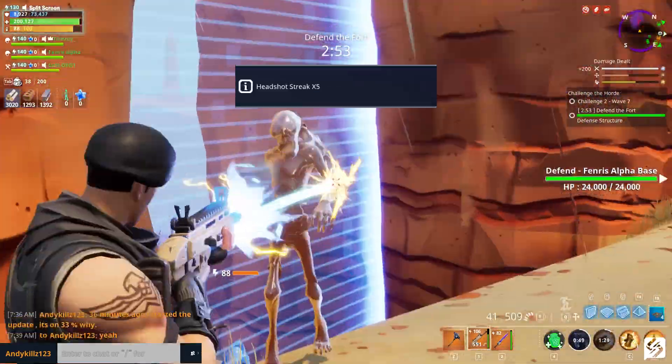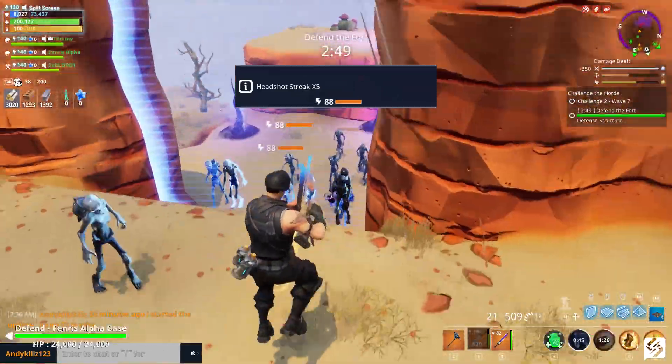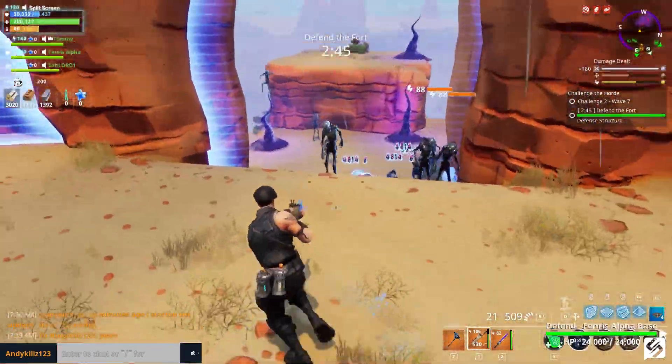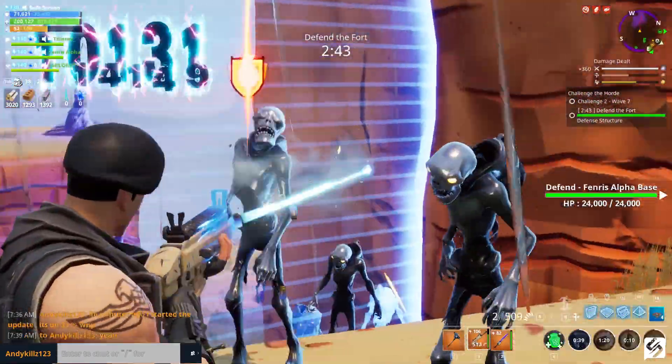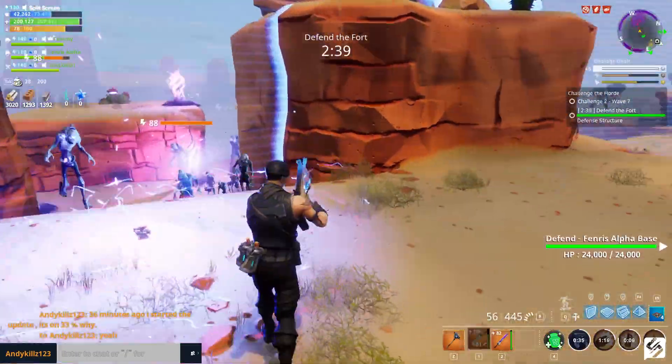For heroes, the new Constructor Machinist Thora has been added to the event store and will be available Wednesday, August 15th at 8 PM Eastern time. For gameplay, there is one bug fix: an issue that could cause rocket launchers to take up a large portion of the screen has been fixed. As mentioned, this is a smaller update, but there is some stuff for both sides of the game.